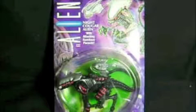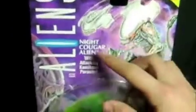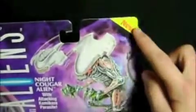I actually think this one's a lot cooler. On to packaging — we got a picture of the Night Cougar Alien with his parasite that he ejects. It says 'Night Cougar Alien with Attacking Kamikaze Parasite.' It says Aliens right here. Ages 4 and up, but that's okay. Obviously it's not new anymore.